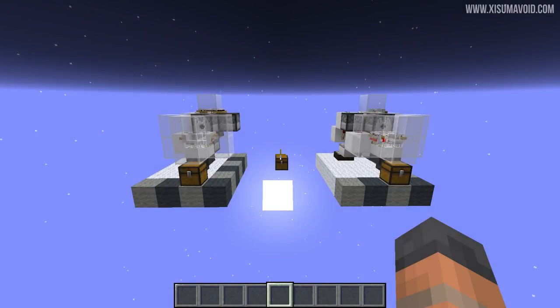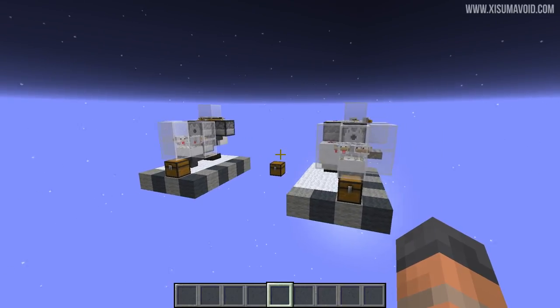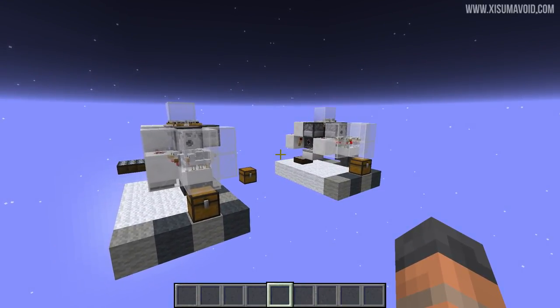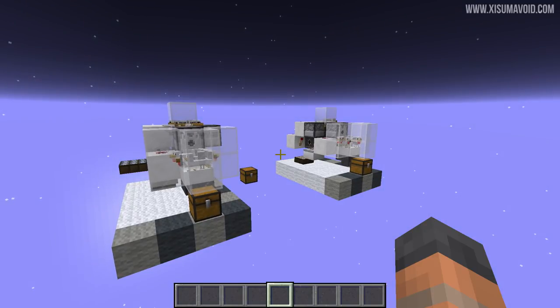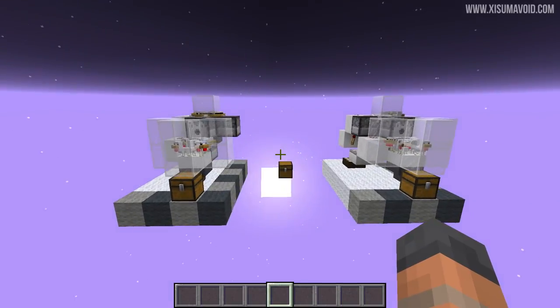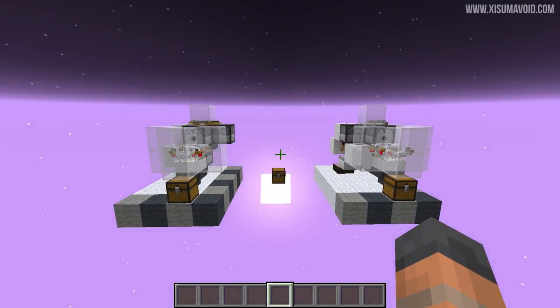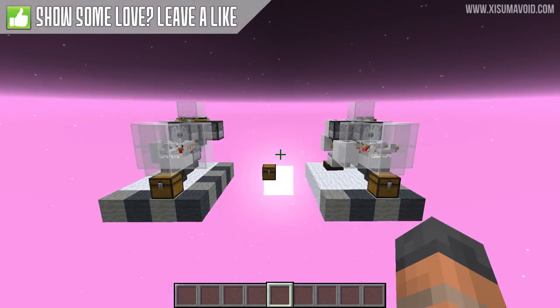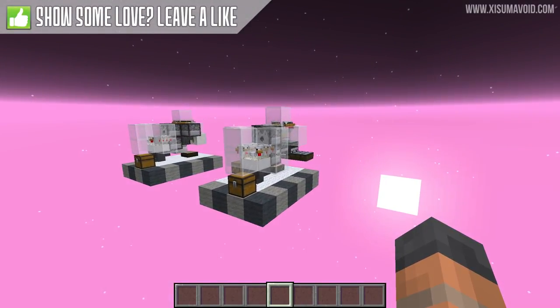Hello everyone and welcome back to another Minecraft tutorial. This is the chicken cooker - you might have seen something like this on this channel before. You'd be right, however this design has been compacted slightly and adjusted to work with entity cramming, which we'll come back to in a moment. First, let me show you how this farm works - it is automatic, lossless, and compact, very simple to build.